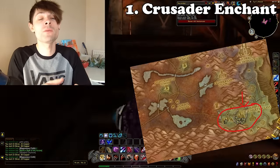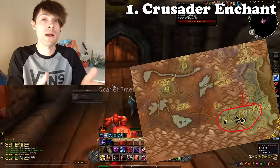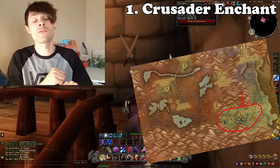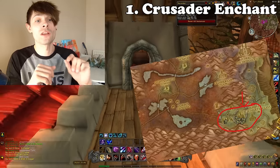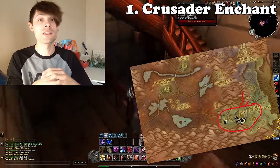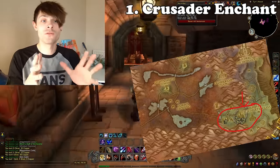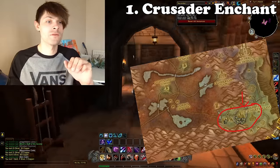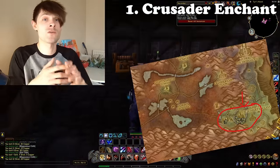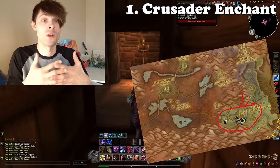They also have on their loot table the schematic for the Parachute Cloak, the White Bandit Mask, the Dazzling Mithril Rapier, the Polished Steel Boots, and the Limited Invulnerability Potion, along with other items such as the Robes of Insight, which is a nice transmog item to sell on the Auction House.